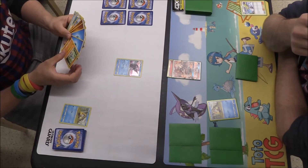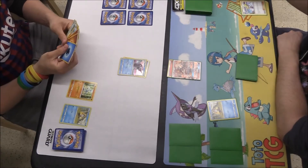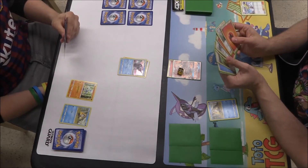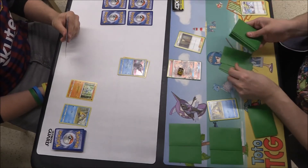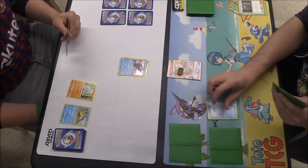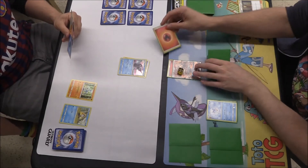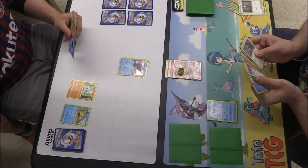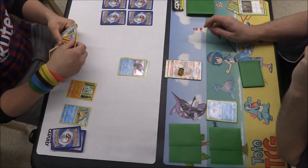We've attached a Fire Energy for turn and it looks as if we passed there. Both of us have a Snorunt, there looks to be a Meditite on the bench there and a Water Energy going on to that Tapu Fini. We've got 20 damage but because obviously we're weak that is 40 instead — a nice way to start off. Looker to get 3 from the bottom of our deck, always nice during a pre-release. We've got a Frostlass Evolution there, that goes straight down, probably going to attach another Fire Energy to the Heatran. And there's a Pokemaniac there — we can't play it because we've just played Looker, so it looks as if we've swapped over.